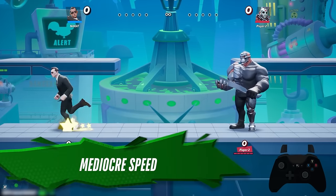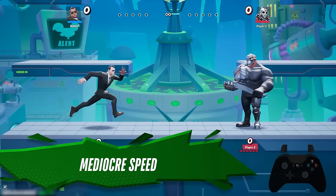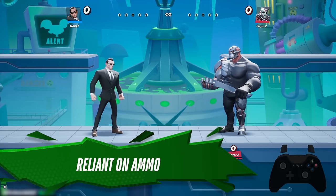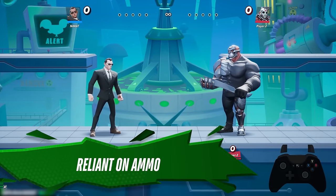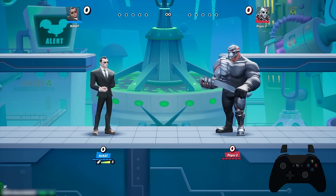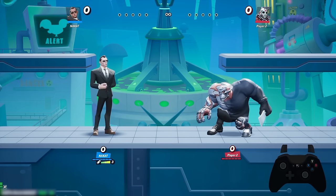For Agent Smith's weaknesses — his speed isn't among the fastest in the game, but he's also not that slow. He also has a reliance on ammo. As you can see under my name, you see the bullet icon and the three — that's going to be very important. Keep in mind he is ammo-reliant.